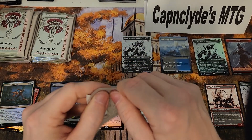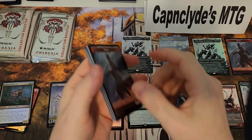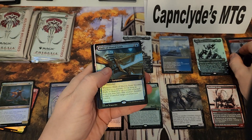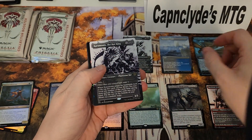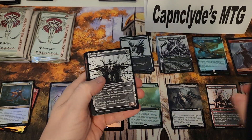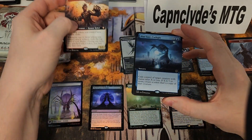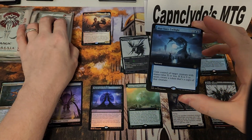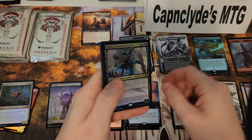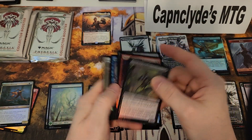Let's get a little better start — pumping out those mythics! This is another big Elish Norn, let's go! Got a Blade Rat King, Thrumming Bird. Hey there's a mythic — Sun's Vanguard, I think it's about four or five bucks, not too shabby. Blue Sun's Twilight, there's a foil Koth again. Very nice.